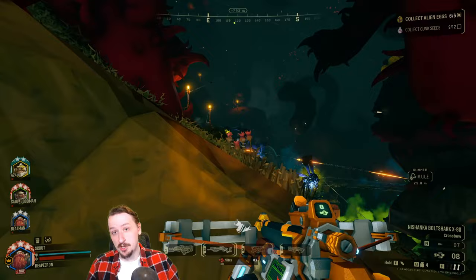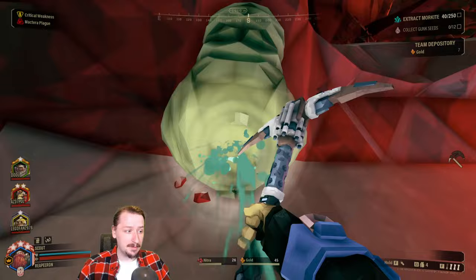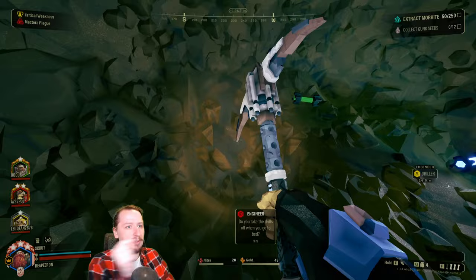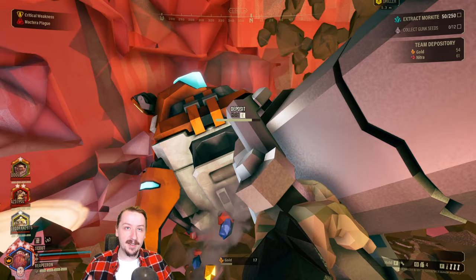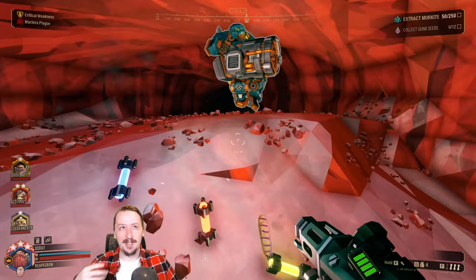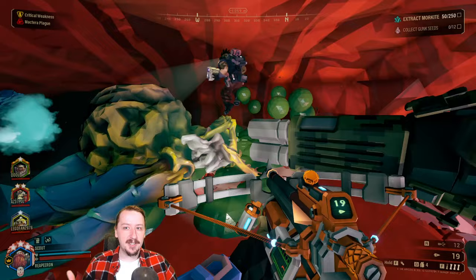First up, our very first overclock is Bodkin Points. Once you hit an enemy with Bodkin Points, the bolt will then try to bounce into another enemy and bounce one more time into a separate enemy — or potentially back and forth between two enemies. The downsides are a longer reload speed, which isn't a huge deal for the crossbow, and a major reduction in damage. That damage reduction is what hurts the crossbow the most and can make this overclock feel kind of awkward. It actually works pretty well for crowd control, but scout's primary weapons do that too. However, this is probably my favorite overclock for the crossbow because it's just so fun to use.